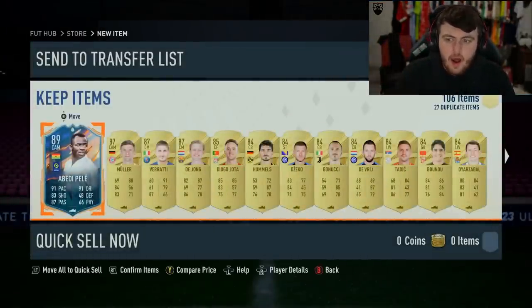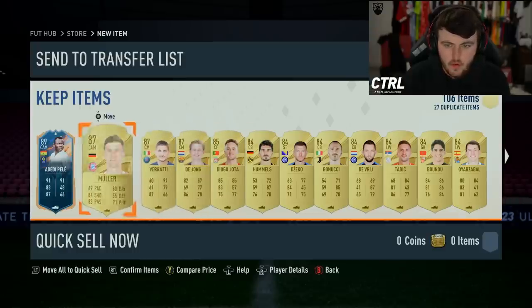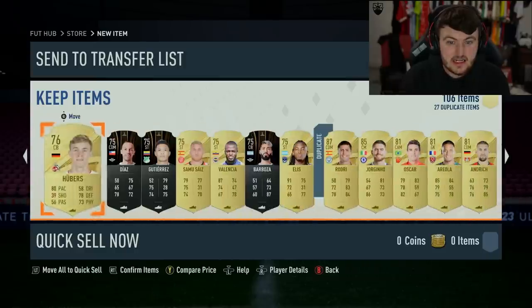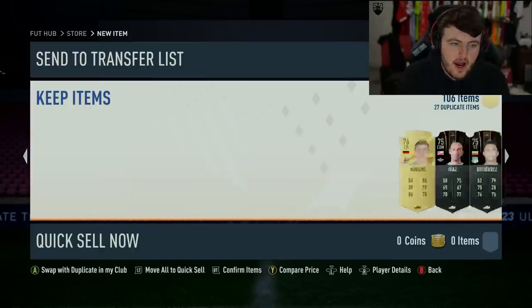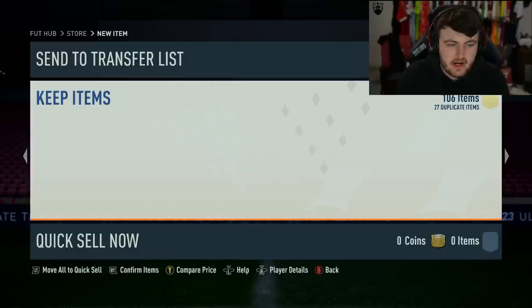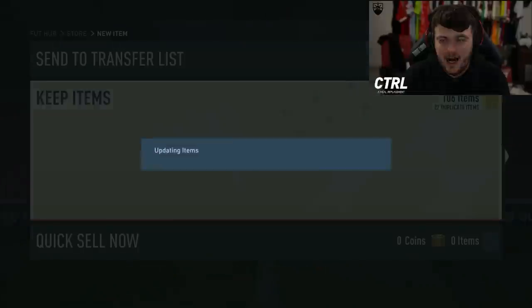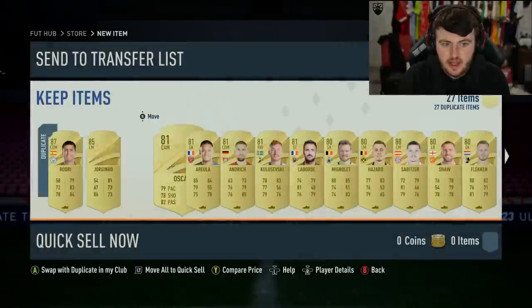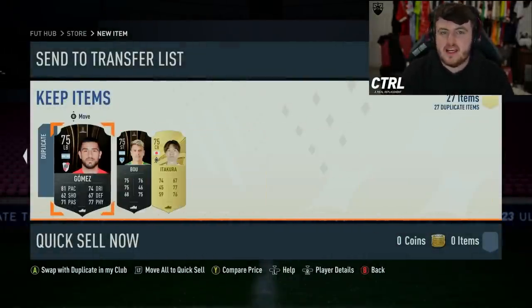If you do open this pack, let me know in the comments what you guys get. Not amazing in terms of player returns — only three walkouts — unless there's a Winter Wild Card hiding at the back. No, Rogue duplicate as well. The hero makes up for it though; Abadi Pelle is a very good hero. The fodder's good too, so not terrible overall.